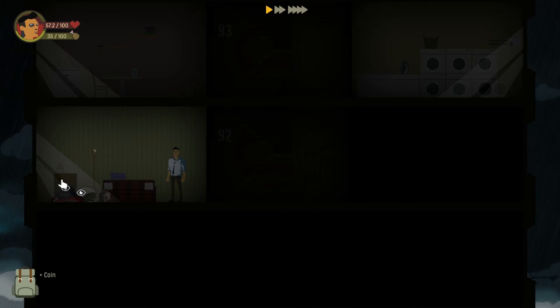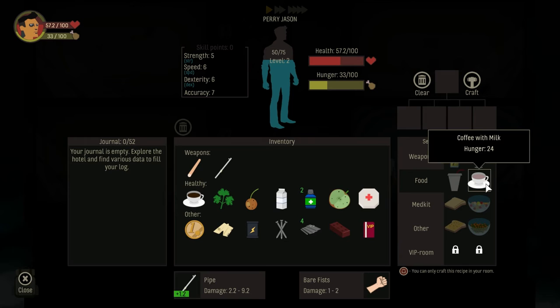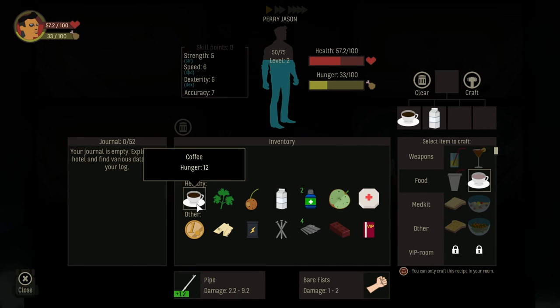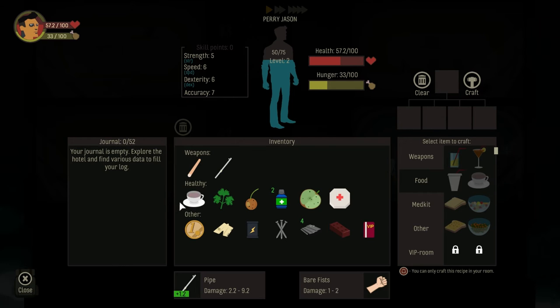Empty. Some sort of salad. Scrap metal. Empty. Coffee! So this is something we can make — we can take milk at 10 hunger and coffee at 12 hunger to make something worth 24. We gain two extra by crafting this. Let's craft it. There we go. Let's drink up.